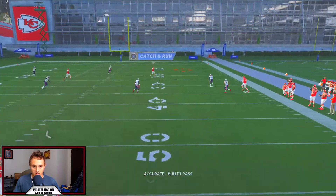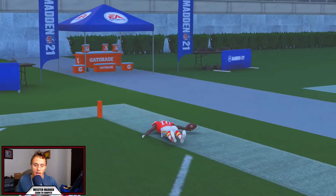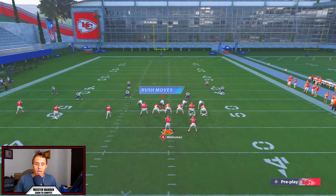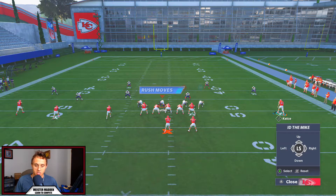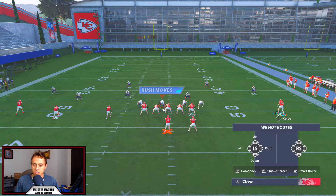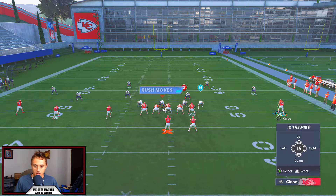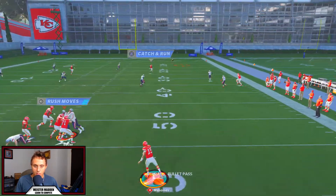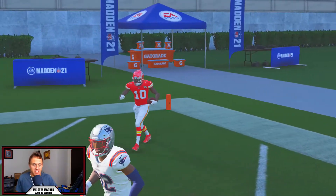Roll out, pass lead it straight up — bang, one play touchdown against Cover Three. That's going to consistently happen every single time. Added bonus: contain is RB+RB, we're going to cancel play action, cut block, and double-team ID. Sometimes double team likes to reset itself. Snap the ball, contain, bang, cut block, pass lead it straight up into the outside for a one-play touchdown with Tyree Hill sliding into the end zone in style.